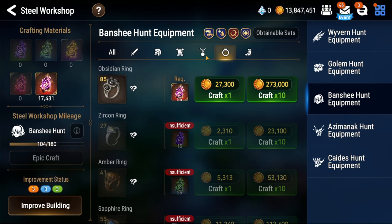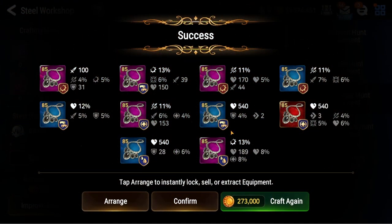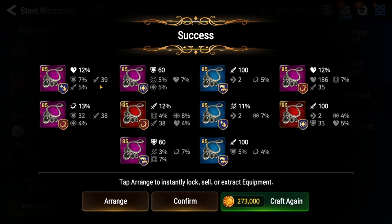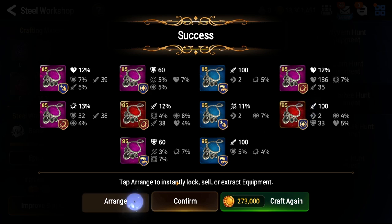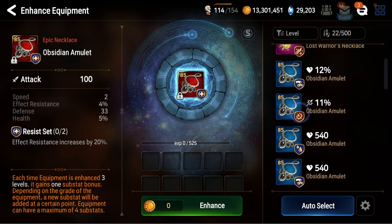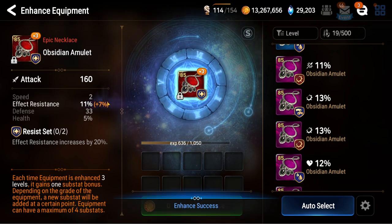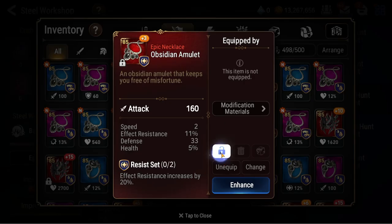Let's go for necklaces — lifesteal necklaces. That's an awkward piece, I don't want that. It doesn't have effect res. If it's an effect res set, I want effect res and speed on it. None of this stuff I really want. Effect res set, speed and effect res — I guess. Ha, game heard me. Careful what you wish for. Let's go for these and see what we get — let's get some speed. Nope, we get effect res. I don't know if I want to continue with that, so let's not.